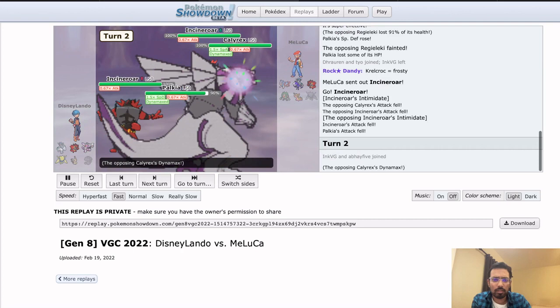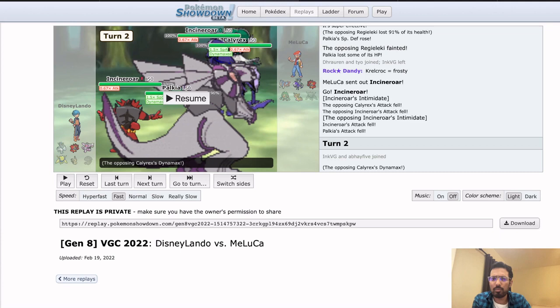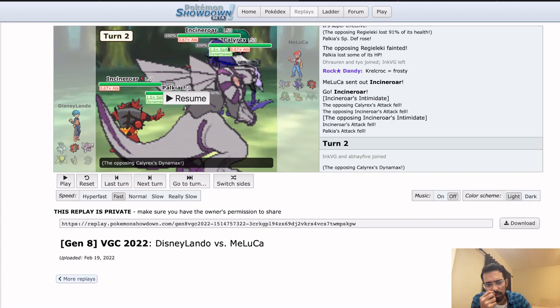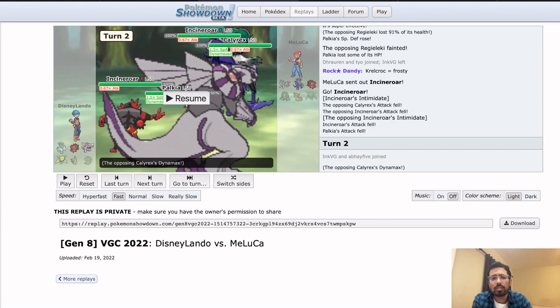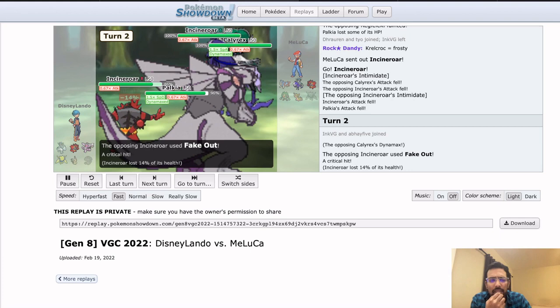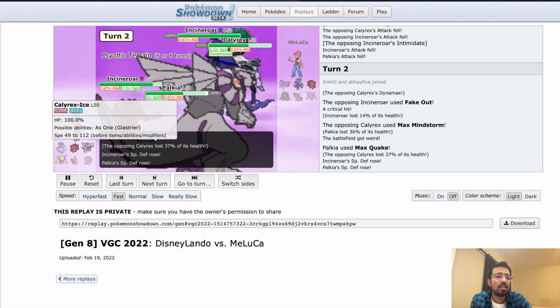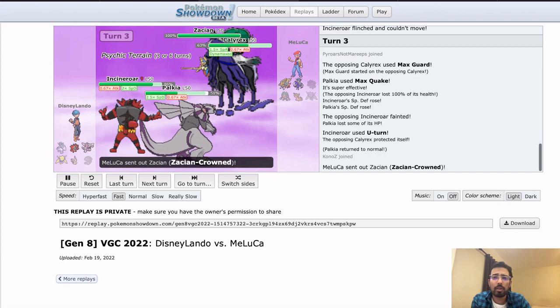Krell needed to find a way to get damage onto Calyrex earlier and kind of missed his chance. The Fake Out did come into play, but the Incineroar would have been at minus two so maybe just didn't KO. If you aren't prioritizing getting Trick Room up, maybe you just aren't supposed to bring Calyrex Ice — maybe bringing the Regieleki or Mimikyu would have been better. Maluka turned it around just by positioning better.